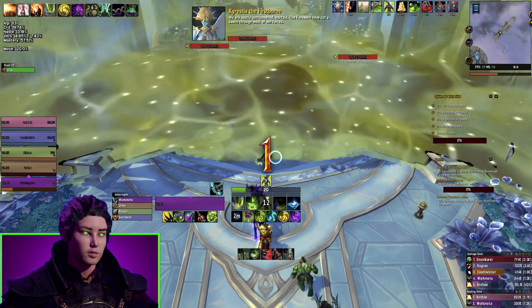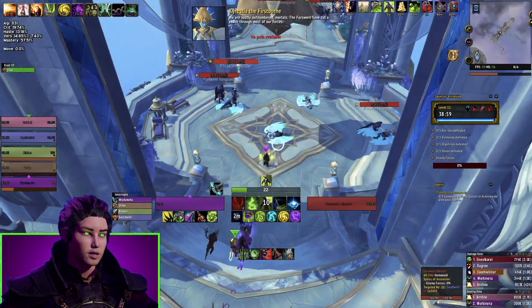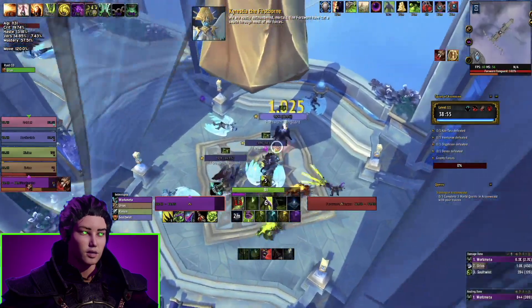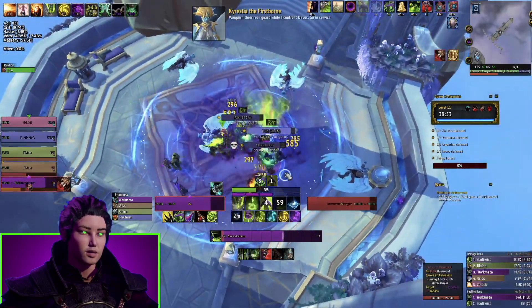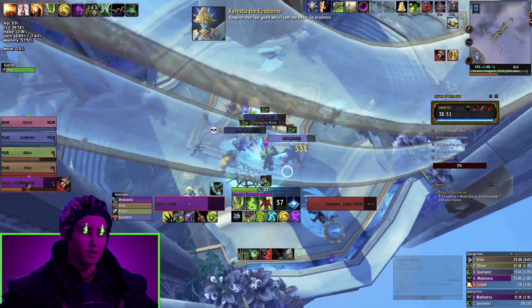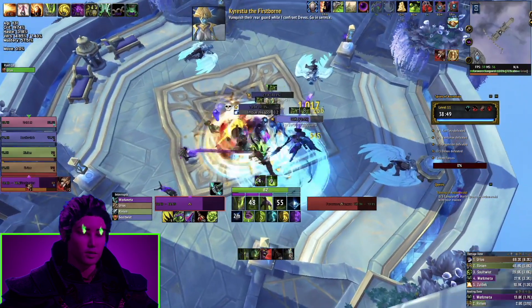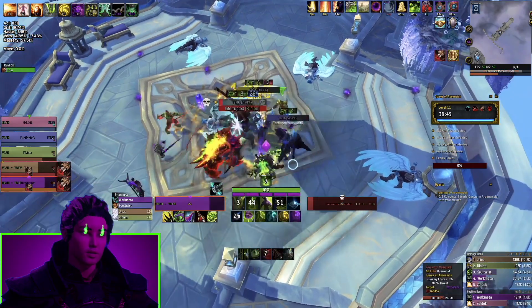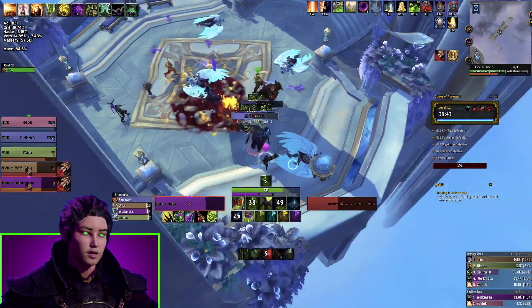We're going to start off by pooling some energy. We're going to do the Blood Elf racial into Immolation Aura, which gives me a little bit of fury. You cannot use Immolation Aura in here — you can't jump in here, it always screws me up. We're going to go into Fel Devastation to smooth this out and take a big damage reduction and a little bit of DPS.